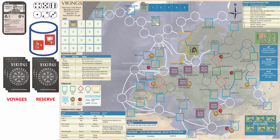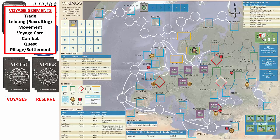Each voyage is broken into seven segments, which will be posted in the upper left of the screen for reference. We are now ready to start the first voyage. The first segment is the Trade segment — we receive one gold if the Voyaging Force is in a Trade Center space with a settlement. Since this does not apply at this time, we can move to the recruiting phase. Since we only have one gold, we cannot recruit units at this time.